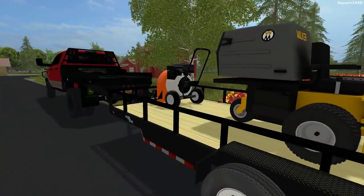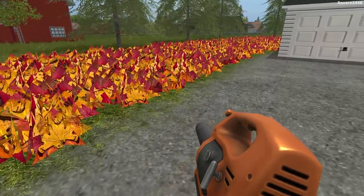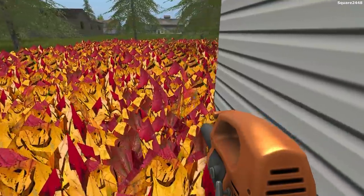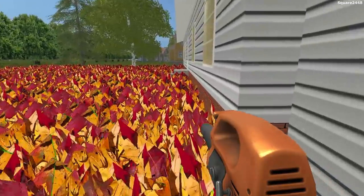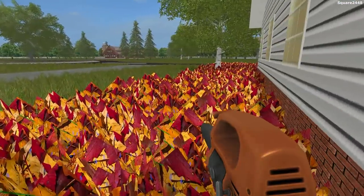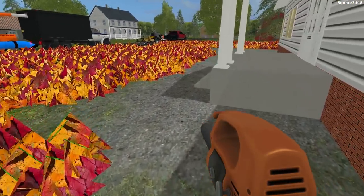The first blower we'll use will be the handheld leaf blower. We'll kind of just go around the house and blow all of the leaves in. As you guys can see, we are blowing the leaves away from the house, which is going to be helpful. All of the leaves are kind of all over the place. We'll come over here and blow off the staircase — we want to clean up all of the leaves. There are more leaves still on the tree so we'll have to do those also.